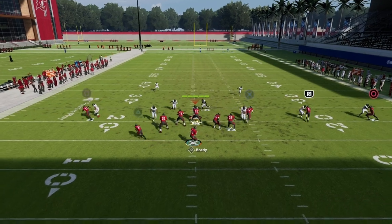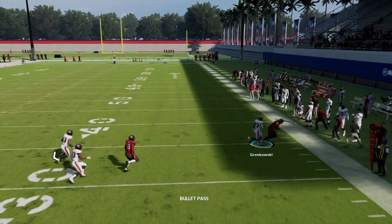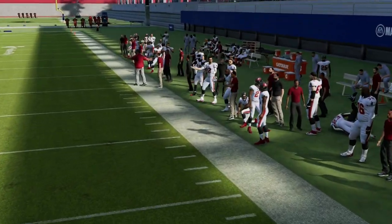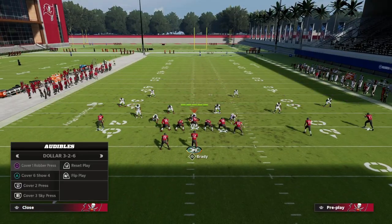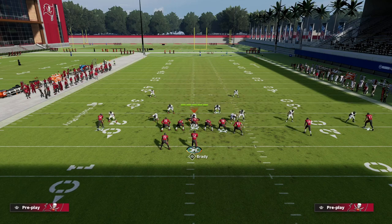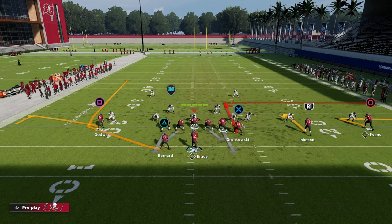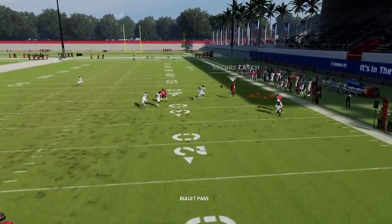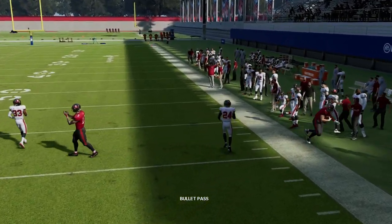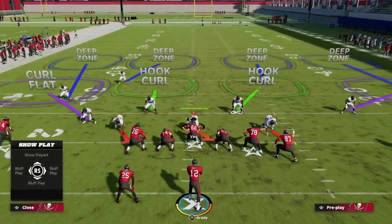The main thing I want to show you is that if it is truly man-to-man, your tight end will have a nice deep out route that will consistently beat man coverage. Any out routes for the tight end are always really good against man-to-man. Since this is an option route, against man you get a nice route cutting all the way to the outside, and it really gets behind those defenders.